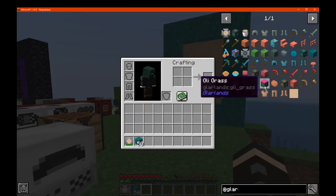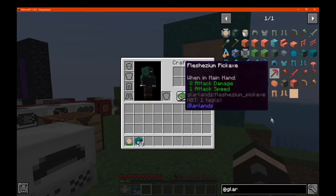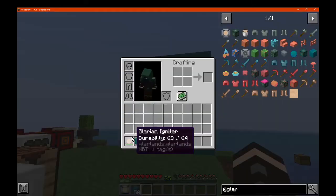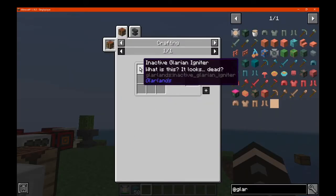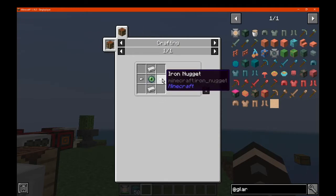There is a handful of tools and armor and some other blocks that make up the dimension. You will need an igniter though, which is just some blaze powder and an inactive one, which you then make with a knife and some iron and get some nuggets. You make the portal with warped nether blocks.